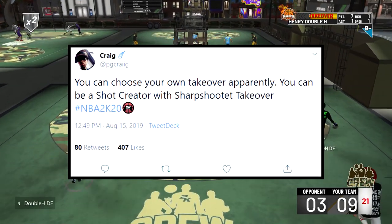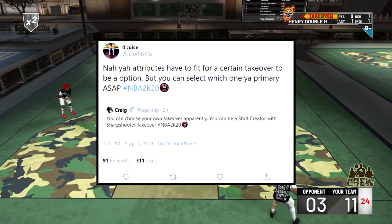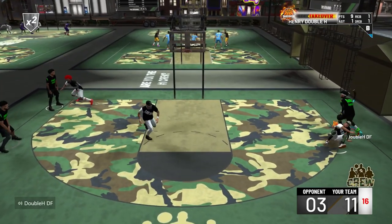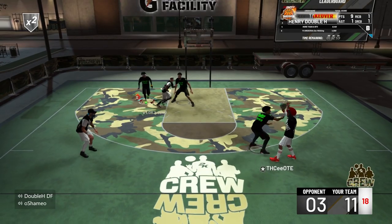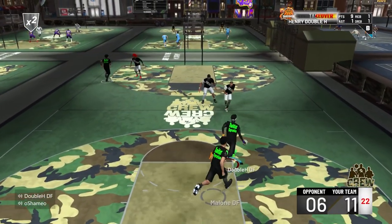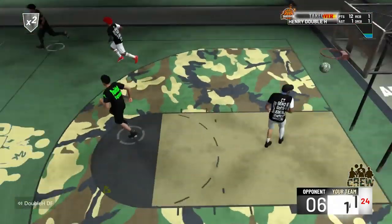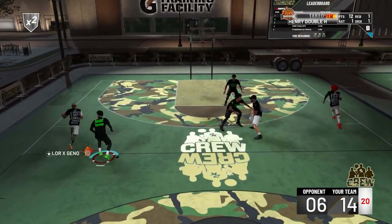Craig said you can choose your own takeover — apparently you could be a shot creator with a sharp takeover. Juice confirmed that the attributes have to meet certain thresholds for takeover options to be available, so you can't be a pure playmaker with sharp takeover. Duke Dennis said that as a stretch big past 6'10", you can only choose sharp takeover. Joe Knows commented that you could get sharp takeover and then work in the post — like, hit three threes, get sharp takeover activated, then go crazy in the post. That could be a meta in 2K20.